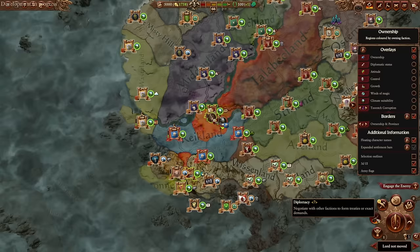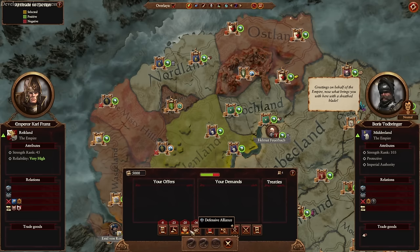Reikland now has access to full Warhammer 3-style diplomacy with all of the empire factions, so they can become military or defensive allies. You can build outposts, recruit allied units from the other electors, move through allied electors' provinces, get replenishment in allied territory, and also gain allied vision so you can see what's going on in the empire if you ally with all the states.